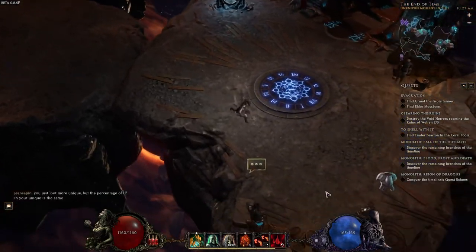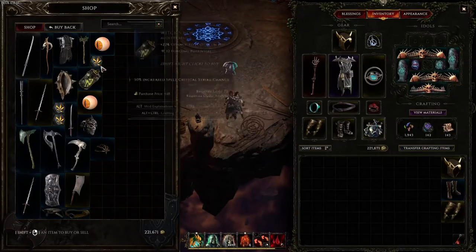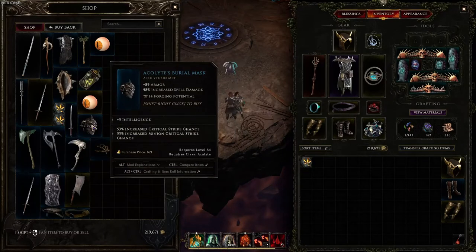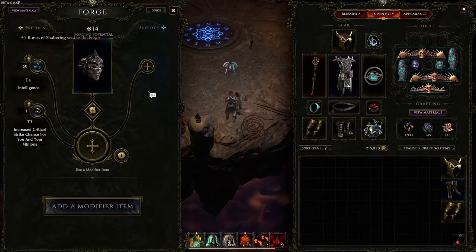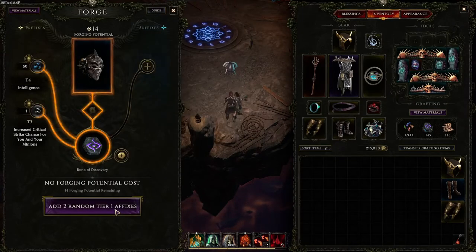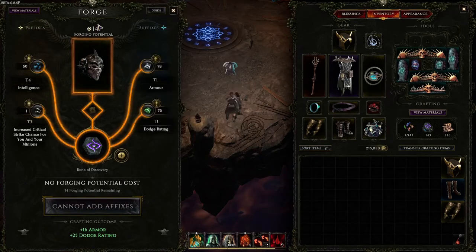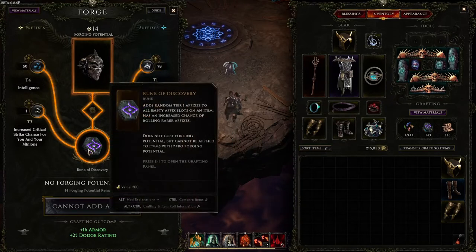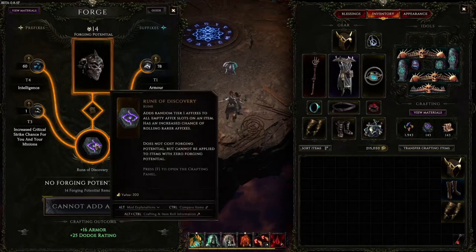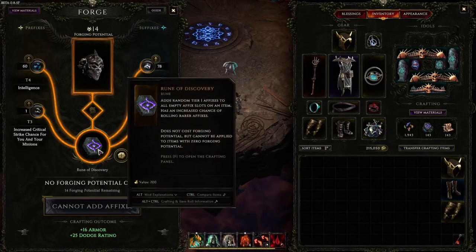Let me go to the shop real quick to find a better example. Now we have two slots available. Rune of Discovery - you add it, it has 14 forging potential. It'll add two random tier ones. Boom - still has 14 forging potential, and you have two new random tier ones added. As it said, it has an increased chance to add rare affixes. This one I feel is less useful than some of the others - I don't use the Rune of Discovery very often since I'm usually looking for something very specific and not just randomizing. But it could be fun for self-imposed challenges where all your gear uses Rune of Discovery.